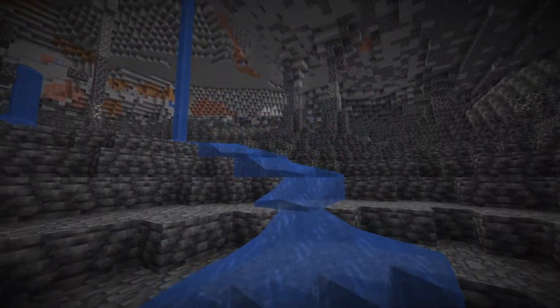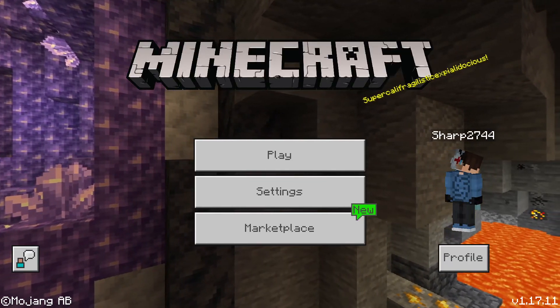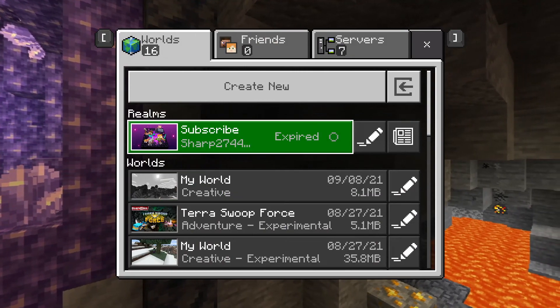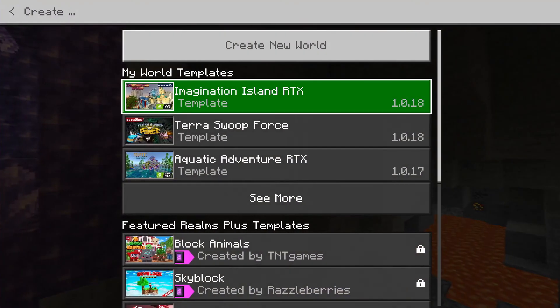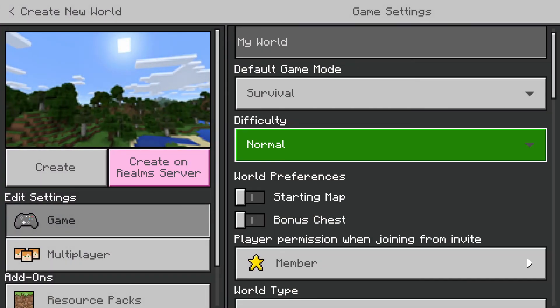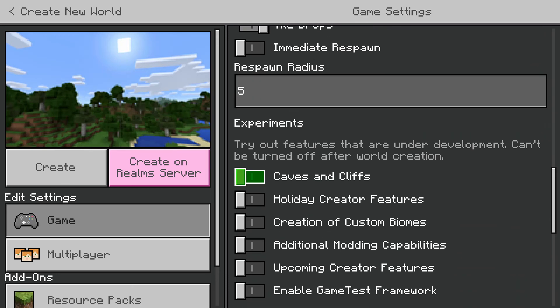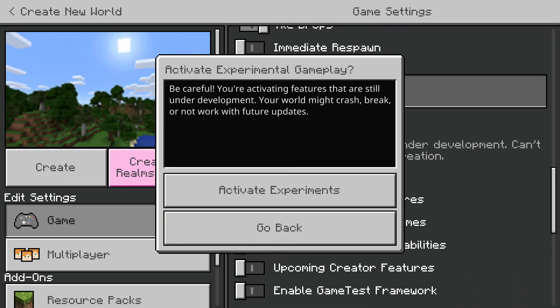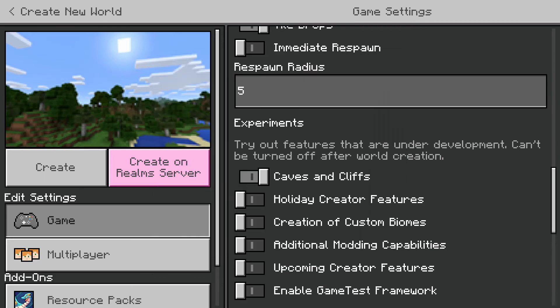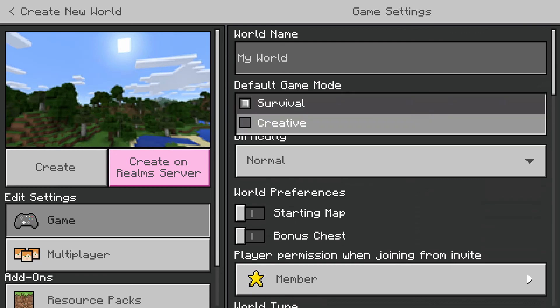Now let's go on to the bedrock edition of this. For bedrock edition, all you're going to want to do is press play. Then once you're there, press create a new world, then simply create one. Scroll all the way down to settings and turn on experimental caves and cliffs. It'll show up with a warning, but it is fine since it's just telling you that it is experimental and things will change or break.